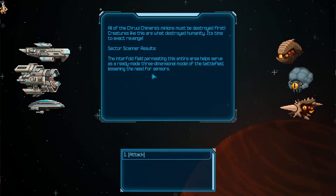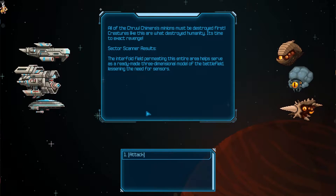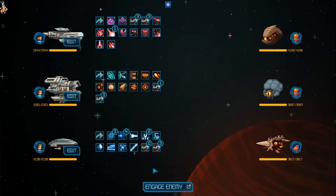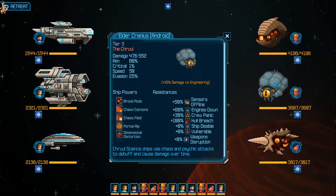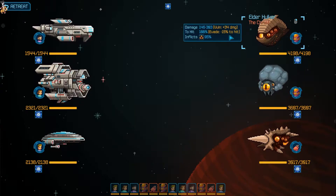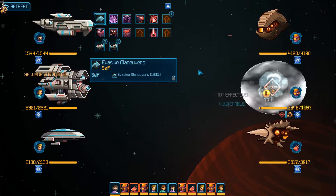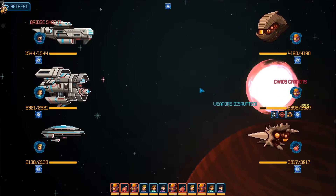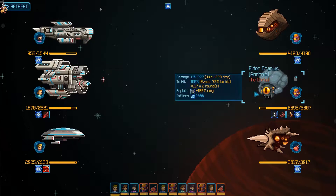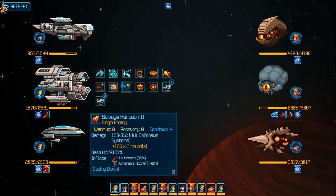Creatures like this are what destroyed humanity - it's time to exact revenge. The interfold field permeating this entire area helps serve as a ready-made three-dimensional model of the battlefield, lessening the need for sensors. Resistance to sensor offline is a lot higher. These are all tier threes I believe - man, this is going to be tough. Okay, I was going to hit them with a sensors offline thing, but there's no point.